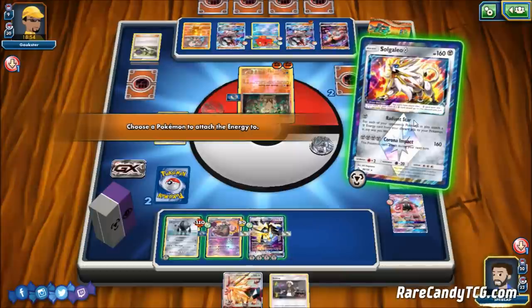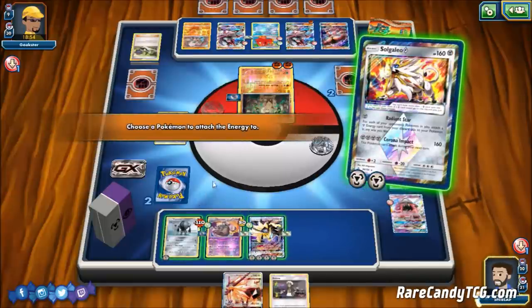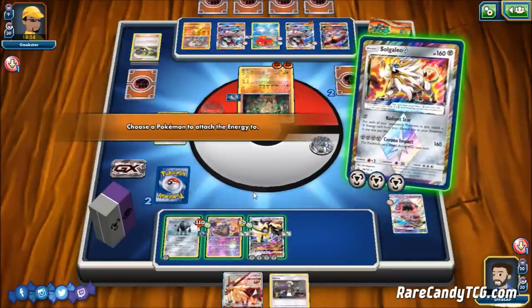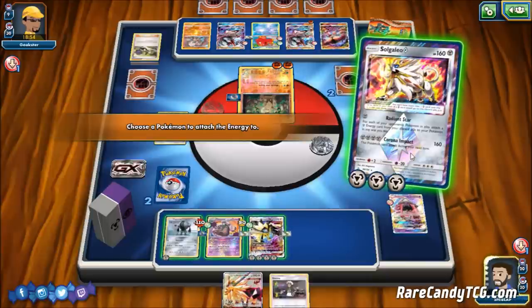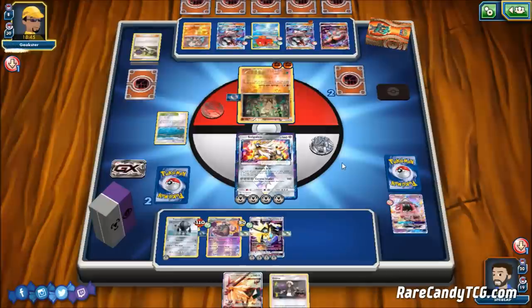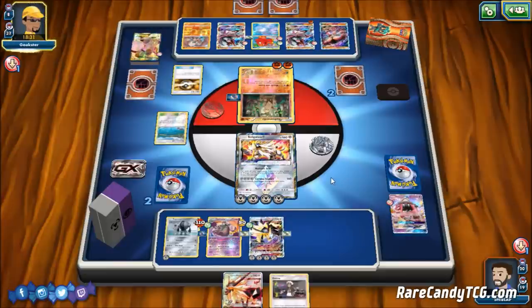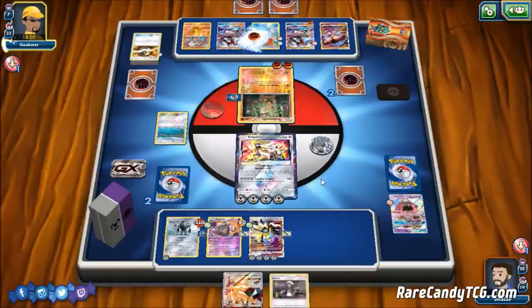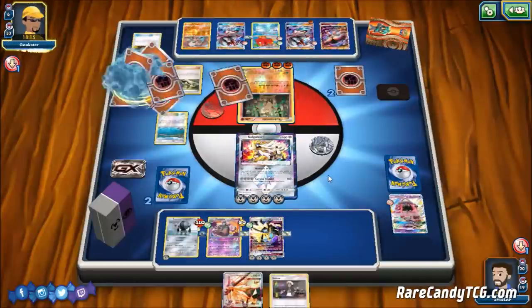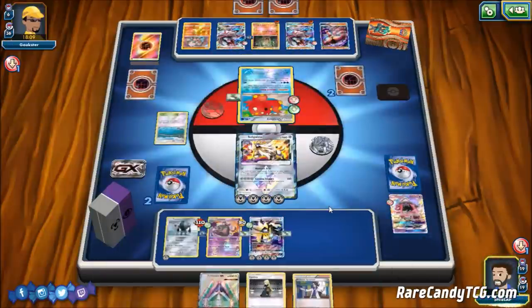We power up Duskmane and put the second energy on Solgaleo for a potential manual retreat with a third energy on the active — giving us an out to Corona Impact into Lycanroc. Our opponent goes for another Lele, suggesting they don't have Field Blower, but then they hit us with N again. That's annoying, but we do have a draw supporter. We Sycamore the hand away to maximize odds of drawing Guzma, and we do hit it.